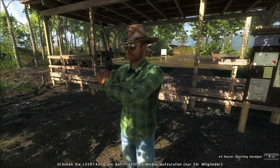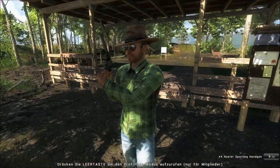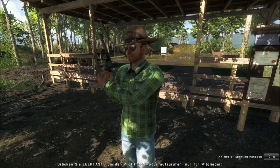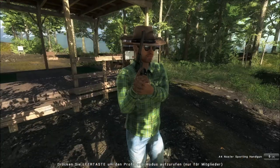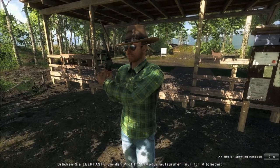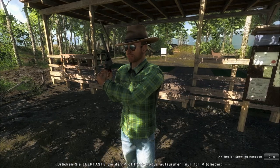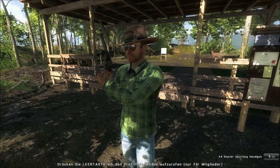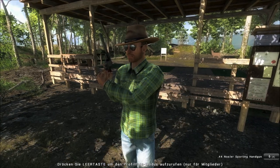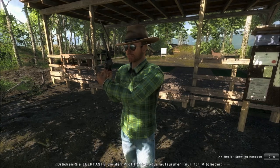Here you can see the .44 in silver — a very nice looking revolver. You can hunt different species with the different calibers. For the .357, you can hunt all bird species — that means pheasant, turkey, and mallard. Also coyote and red fox are permitted, as well as roe deer, white tail, black tail, and mule deer.